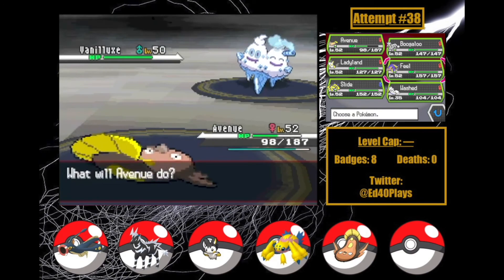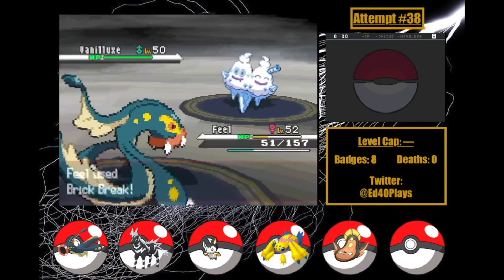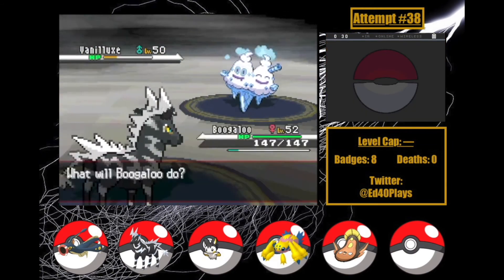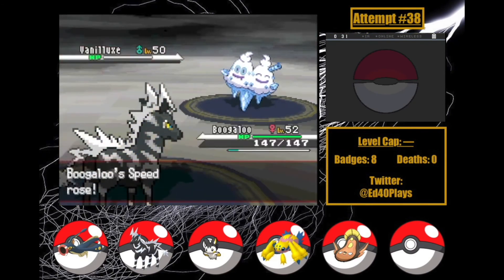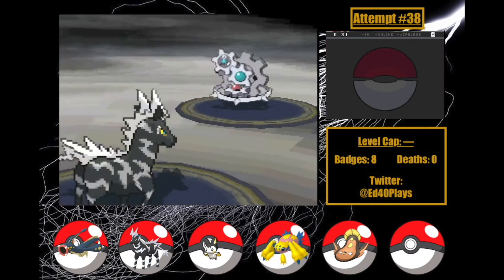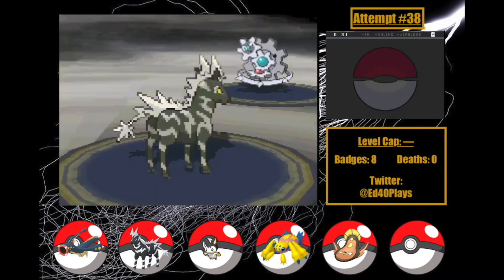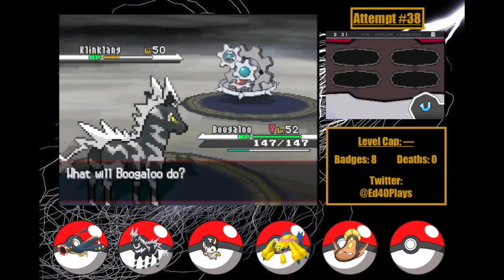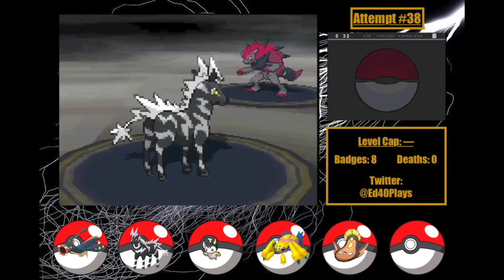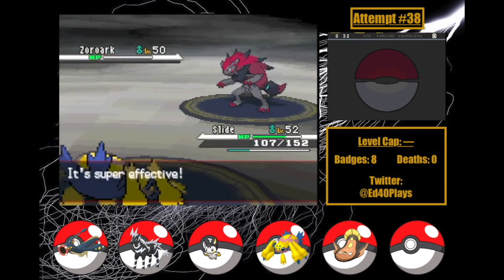Next is Vanilluxe, and I go into Feel, who dodges a Blizzard before getting outsped and hit to a third with one, responding with a hard Brick Break. Feel obviously can't stay in though, so I swap to Boogaloo who also dodges a Blizzard — incredible! Next turn, Flame Charge takes Vanilluxe down with a crit. Klinklang is next, and Boogaloo uses Flame Charge to do about 40% as Klinklang uses Metal Sound. I hit Spark to take it under half and it uses Thunderbolt — you'd think the Team Plasma King would know better than to boost my speed, but I'll take it. Flame Charge gets the KO. Now it's Zoroark, so I Volt Switch into Slide, who gets hit by Focus Blast but nothing too bad — outspeeds and hits Signal Beam for the KO. It's Carracosta now, so fearing Stone Edge I Volt Switch back to Boogaloo, who gets taken to the red! Boogaloo uses Spark but it doesn't even do half. I switch to Ladyland to beat Aqua Jet and then Volt Switch for the KO. I go into Avenue as N uses Archeops — Archeops uses Crunch, ouch! But Thunderbolt takes him out for the win!